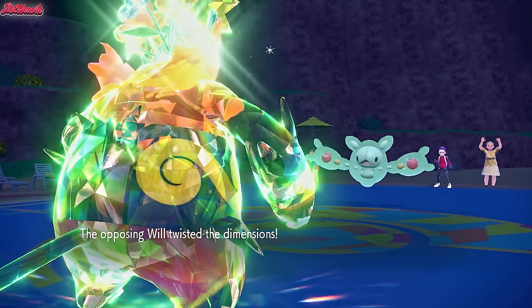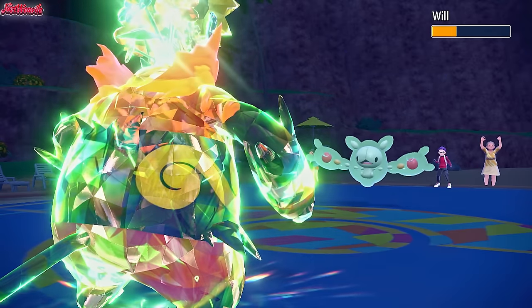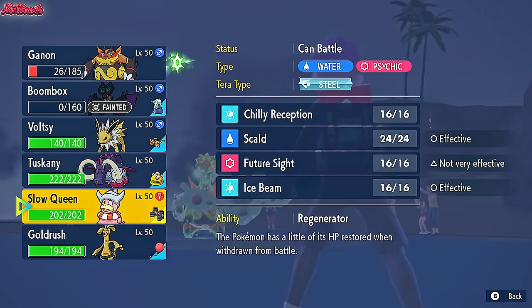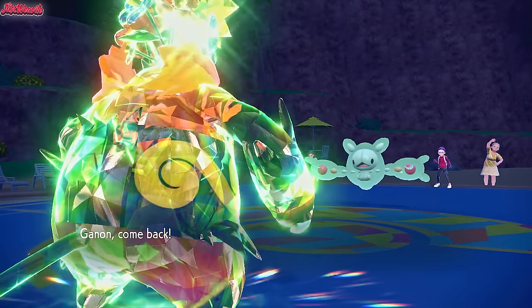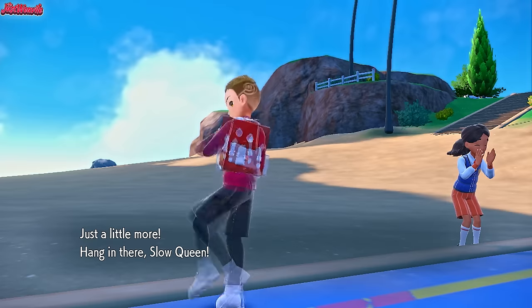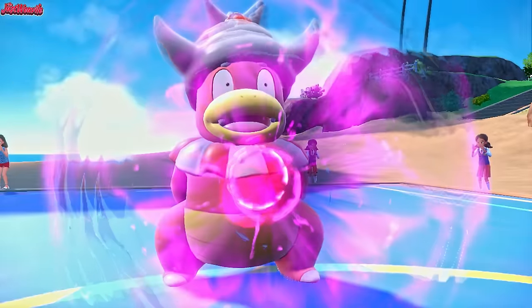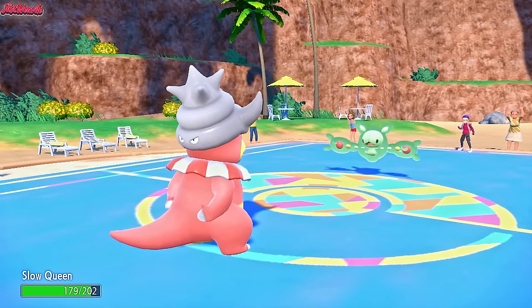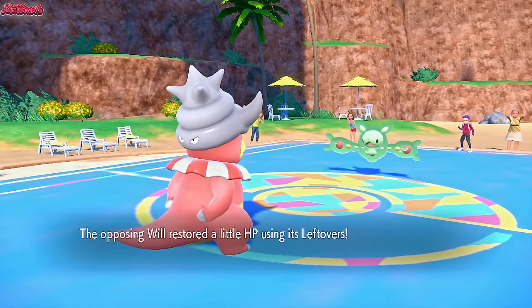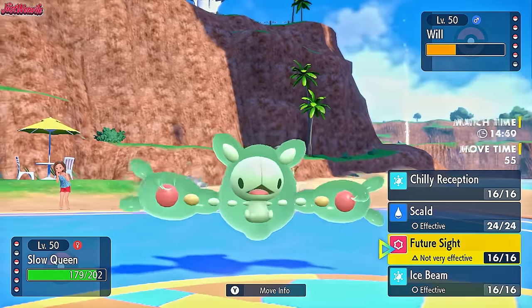Slowking comes in — they go for a Psychic straight up. We're going to live that because we're awesome. They're going to get some Leftovers recovery — they are Magic Guard, that's why they didn't take Stealth Rock damage. If we go for a Future Sight, that's not going to be too bad. They might hard switch into Ursaluna if they don't want a Shadow Ball. We go for Future Sight first and foremost — they actually go for a Shadow Ball, which bounces right off us. It could lower our Special Defence, but it doesn't. Future Sight comes through — Force, Shore, and Attack and all that wonderful stuff.